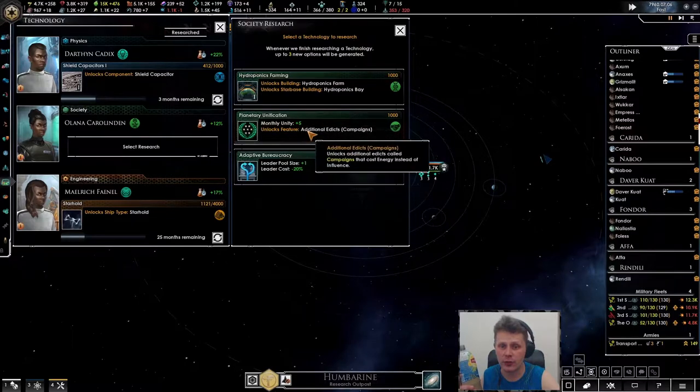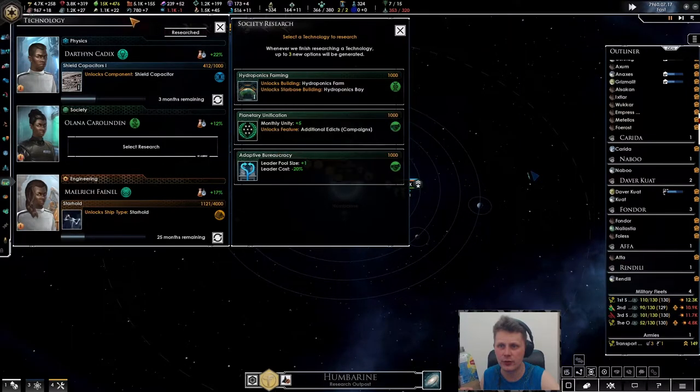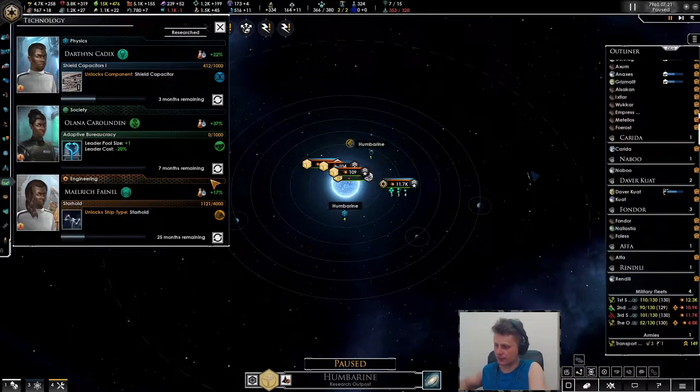Should we go for the additional unity or go for the food? Speaking of food, we're hitting the cap. Leader cost - actually let's do that. I want to have my leaders as high as possible.